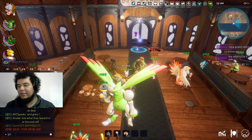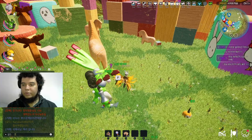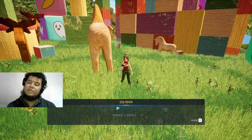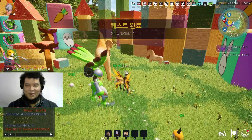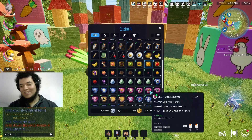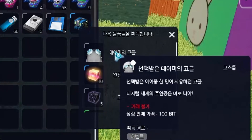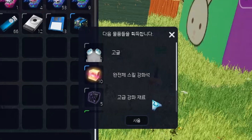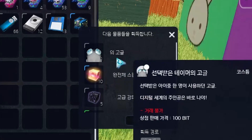And there it is — quest completed! Now we pull up to the new Tamer, give them the item, and see what we get for our troubles — because this was a lot of trouble. A box. What's in the box? A voice — okay, that's pretty good. I like the accessory.